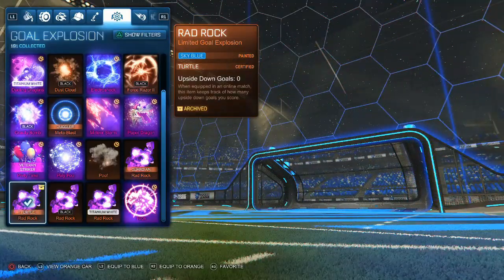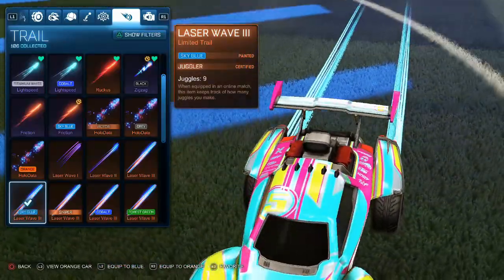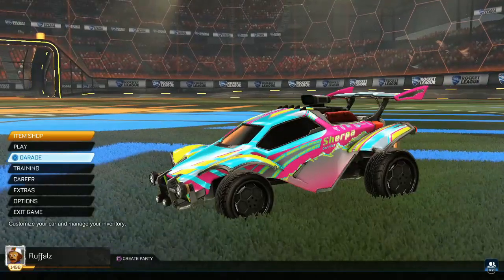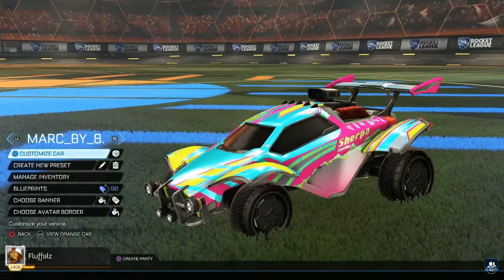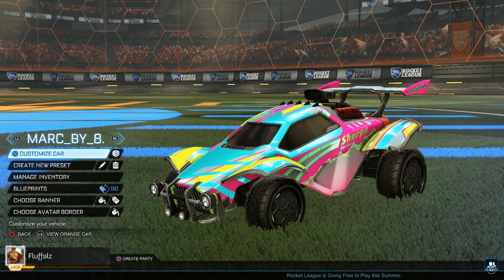Moving on to the goal explosion: he uses Sky Blue Radrog — use this if you want the car to be perfect. The trail is a Laser Wave 3 in Sky Blue. I know some people watch these videos to actually get proper car designs, so I want to give you all the information. That covers the pro designs — I'm now going to move on to two of my own.